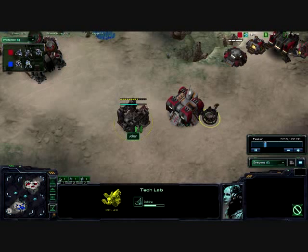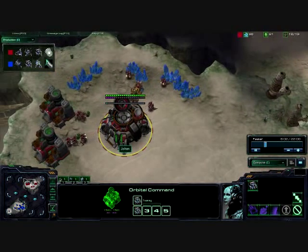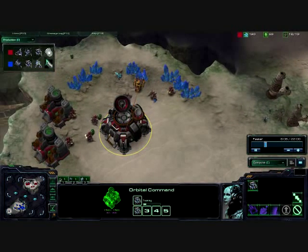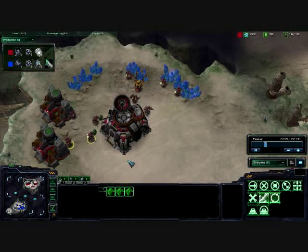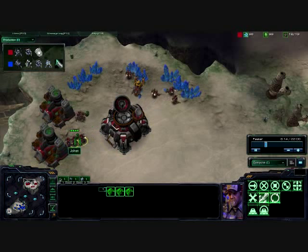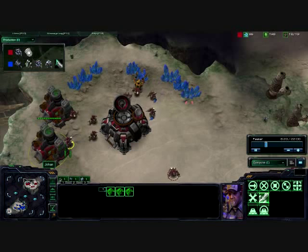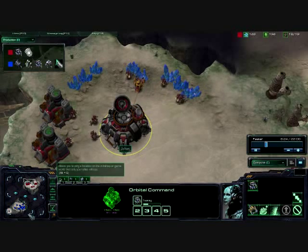Putting down a factory with a tech lab — we should be seeing some siege tanks immediately. Getting some SCVs, just slipped his mind. He does have four SCVs on that gas, which is not necessary — just three. As you can see, there's always going to be one just kind of hanging out; it's not going to be any faster with four than it is with three.